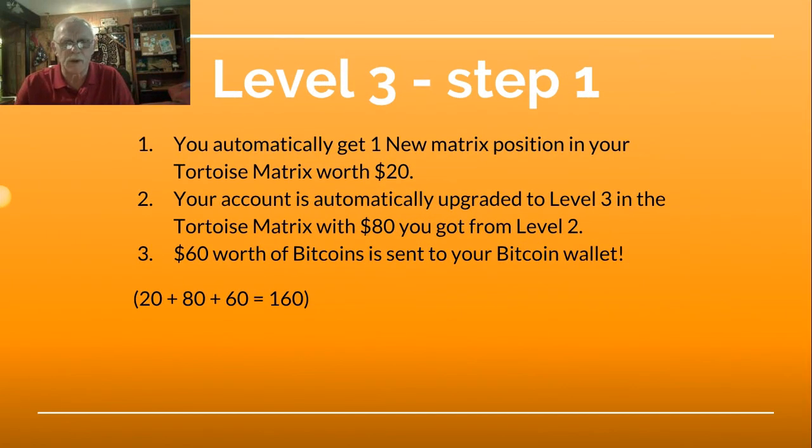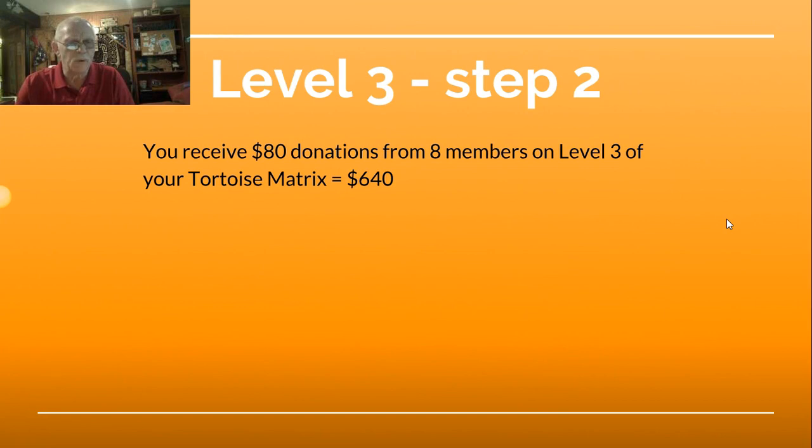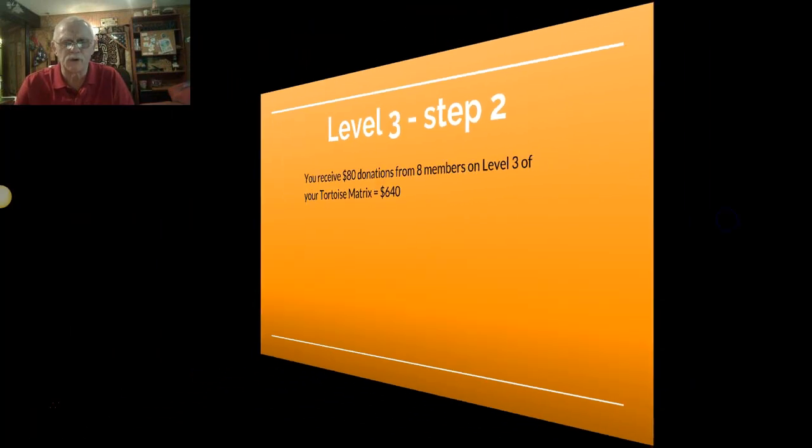Level 3, Step 1: You automatically get one new matrix position in your tortoise matrix worth $20. Your account is automatically upgraded to Level 3 in the tortoise matrix with the $80 you got from Level 2. $60 worth of Bitcoin is sent to your Bitcoin wallet. $20 plus $80 plus $60 equals $160. Level 3, Step 2: You receive $80 donations from eight members on Level 3 of your tortoise matrix, which equals $640.